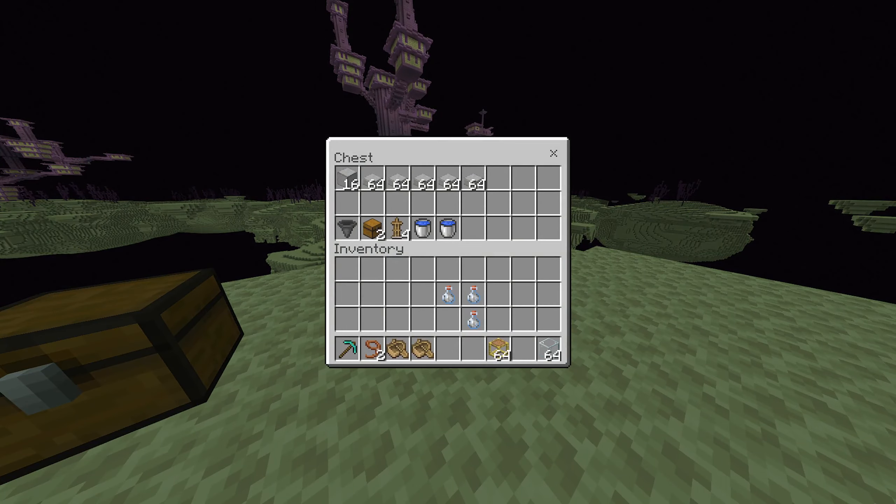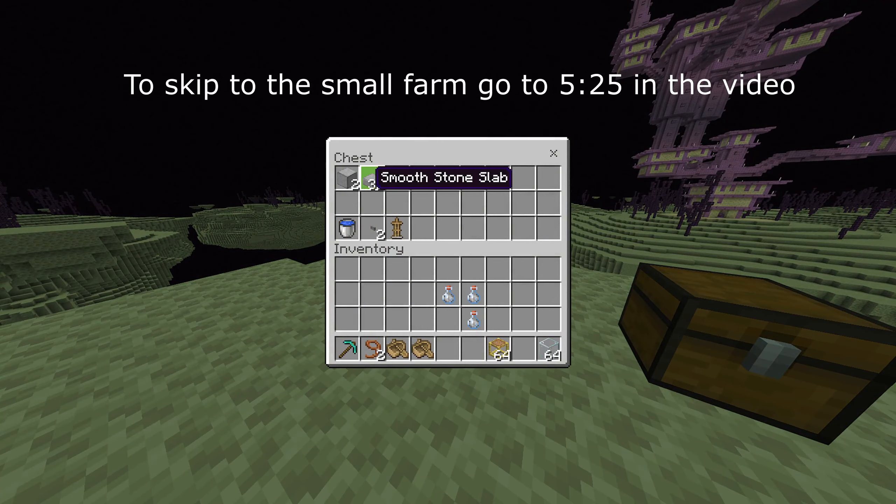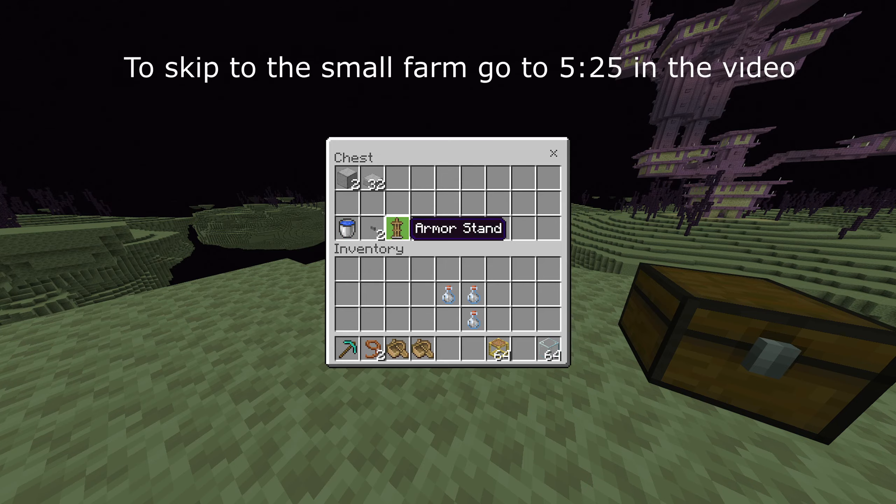For the big one you're going to need about 16 blocks and six stacks of slabs, a hopper, two chests, four armor stands, and two water buckets. For the small farm, you're going to need two blocks, half a stack of slabs, a water bucket, two stone buttons, and an armor stand. These can be any button type.